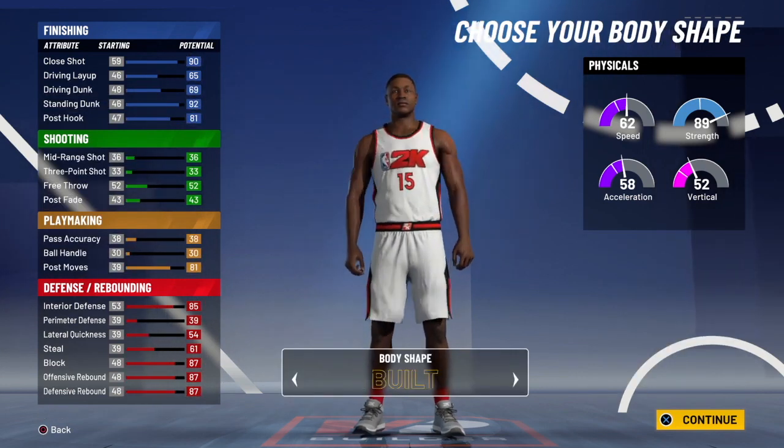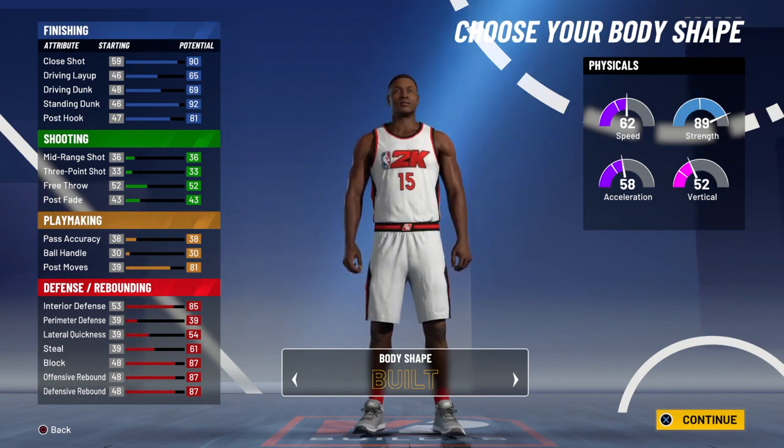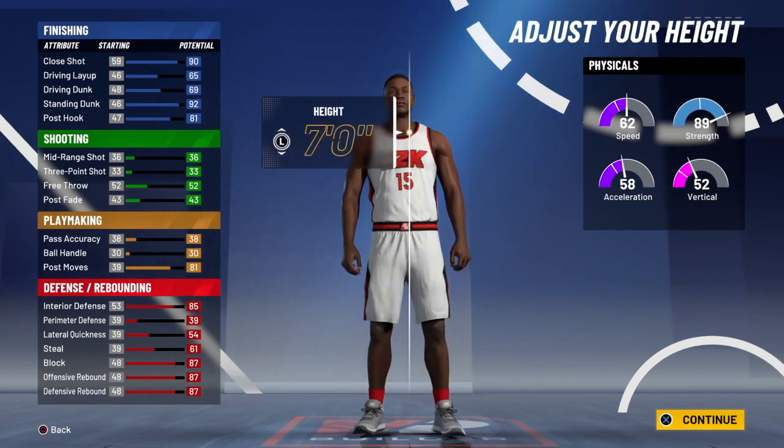For the body shape, you guys are going to want to pick Bilt because if you see how Wilt looked in real life, you guys will see that he was more Bilt and he kind of looked like Giannis' Bilt rather than the average center who's like Burley. Wilt was a very strong and athletic build, which allowed him to run fast, jump high, and be stronger than everyone on the court. So instead of picking Burley, which is what most centers pick, we're going to pick Bilt.